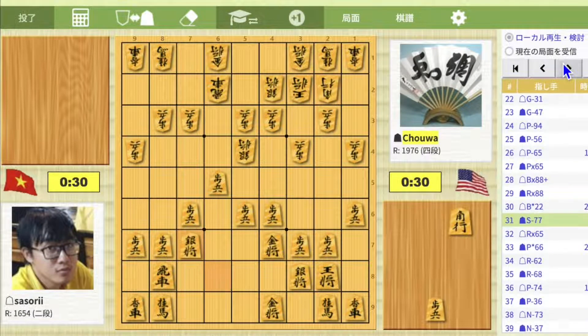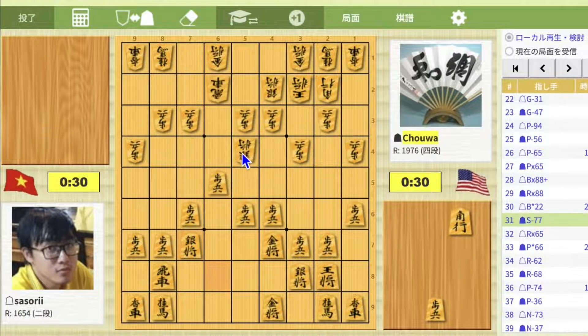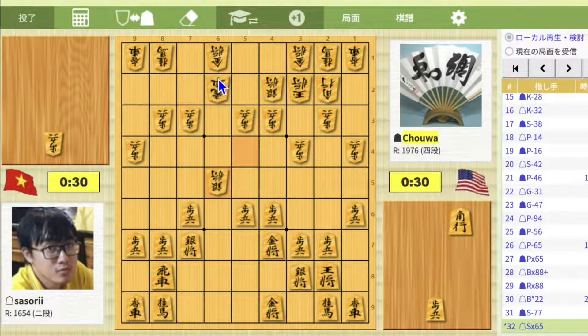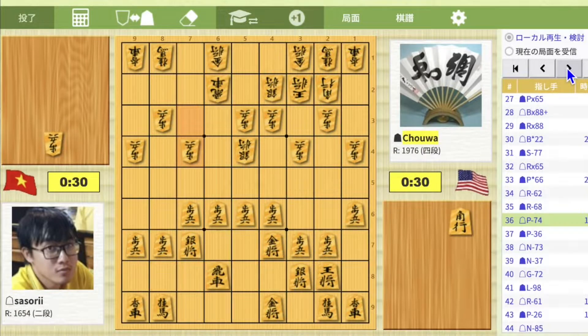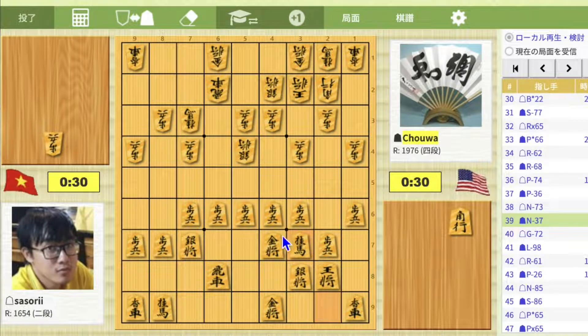On move 32, which is rook takes 6-5, it is not bad nor questionable. Silver takes 6-5 may be better, but rook takes 6-5 is also not a bad move. In the mainline I dropped pawn, and on move 39 — which is 9-2, 3-7 — this means while white attacks the 6th file, I'm going to attack the kingside. However, it was a questionable move.